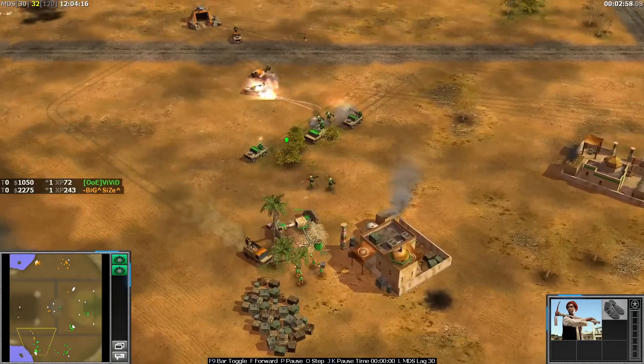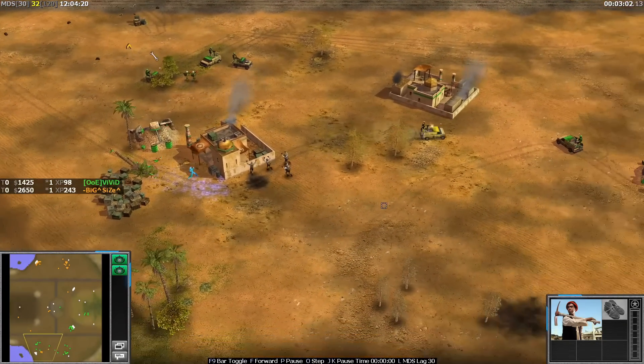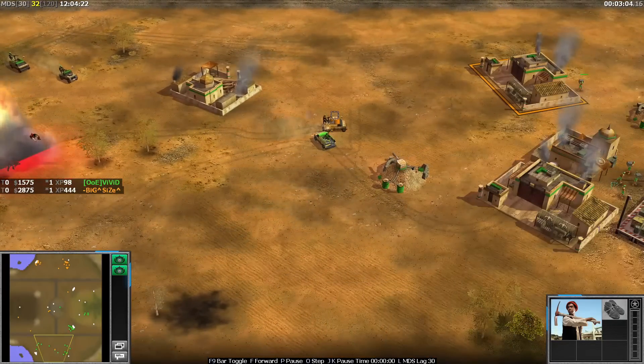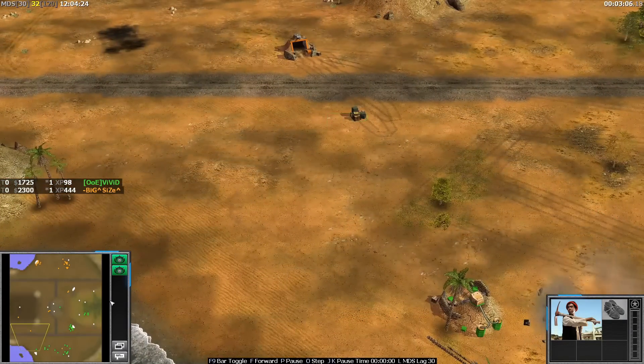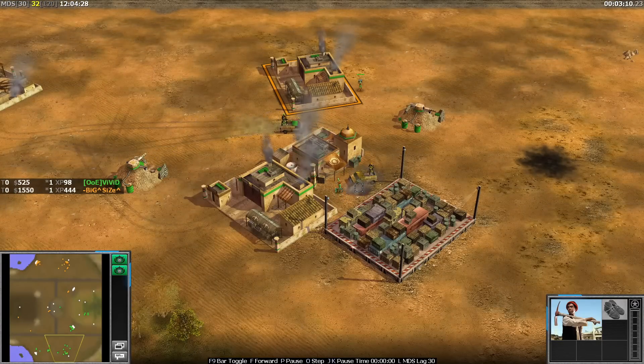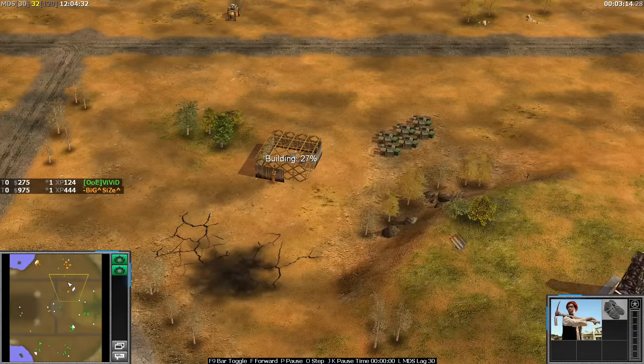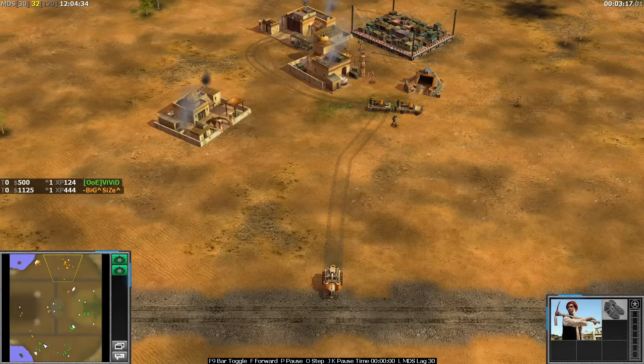Big Size coming in now with a lot of technicals but the defense is here for Vivid. Size is coming in with another TNT - hits the supply once again, absolutely perfect TNT. Did lose one technical and left some scrap behind, but he's also getting in and killing some of Vivid's workers. This is actually a very good start for Size. Would like to see him get on a third supply as well.